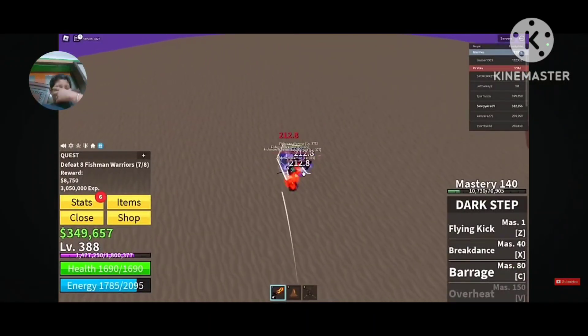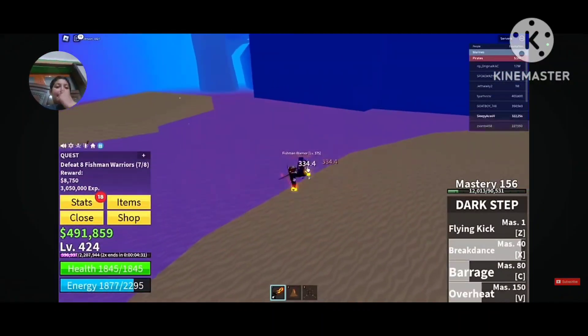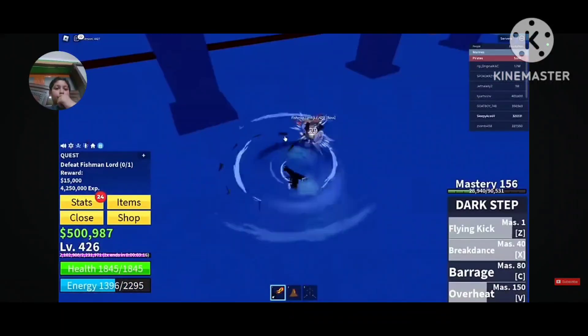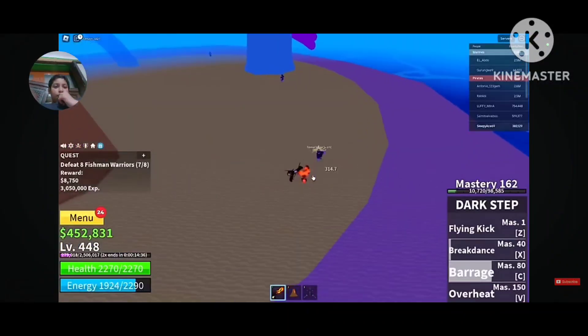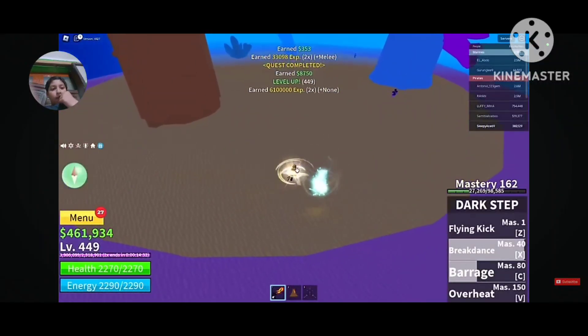Let's go to Underwater City. The mobs are separated here as usual. He farmed the remaining levels on the first mobs and skipped the others. They reached level 425. Now let's fight the boss — he's a bit tanky and will buff his HP when mad, increasing damage. He defeated Fishman Lord multiple times and farmed remaining levels on the Fishman Warriors.